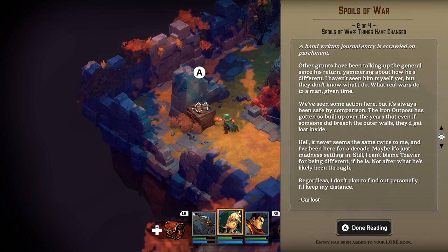Spoils of War: 'Other grunts have been talking up to that general since his return. Yammering about how he's different. I haven't seen him myself yet, but they don't know what real war does to a man, given time. We've seen some action here, but it's always been safe by comparison. The Iron Outpost has gotten so built up over the years that even if someone did breach the outer walls, they'd get lost inside. It never seems the same twice to me. I've been here for a decade. Maybe it's just the madness settling in. Still, I can't blame Xavier for being different — not after what he's likely been through. Regardless, I don't plan to find out personally. I'll keep my distance. — Carlos.'